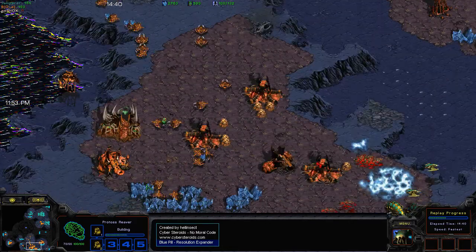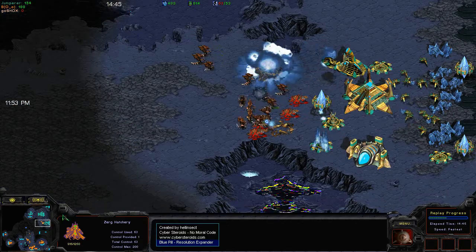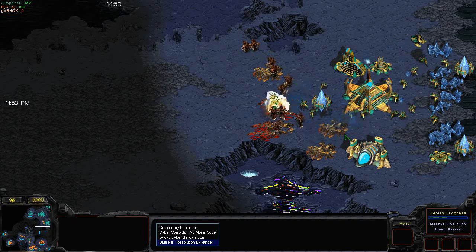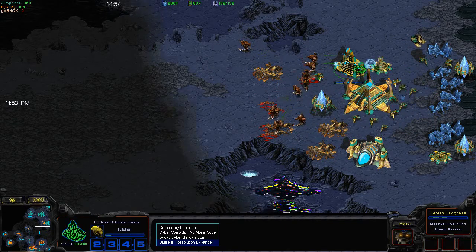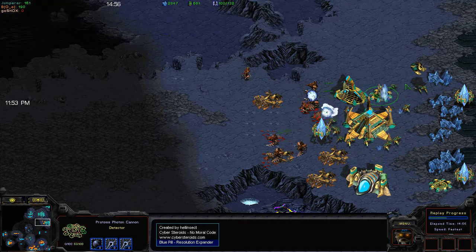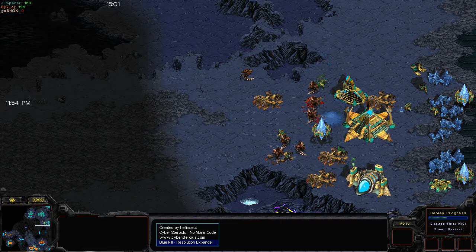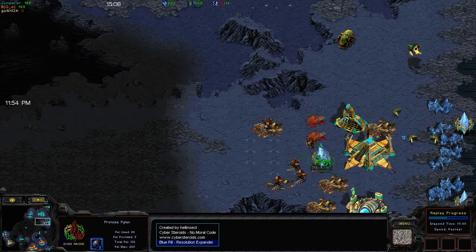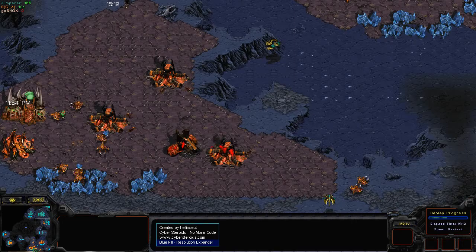What hurts even more is that during this he's also taken out Overlords, but meanwhile we do have another break on the natural going and this one's going to do a lot more damage. He's killing these Reavers right as they come out — Jumper's going to be forced to pull probes and he's going to lose a lot here. This is an extremely tough situation for Zerg — he's down on Overlord count, so he can't produce any units to try to defend. What he has, he has to use efficiently, or else the game could be over.